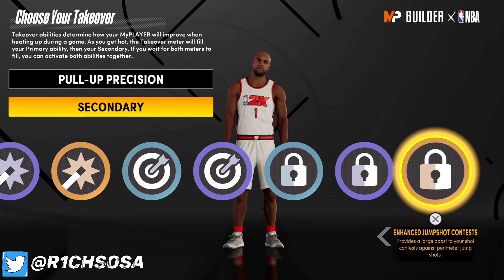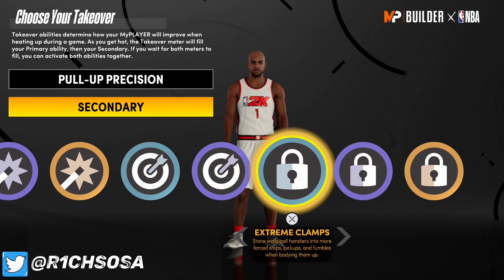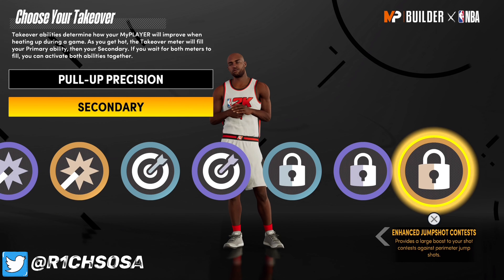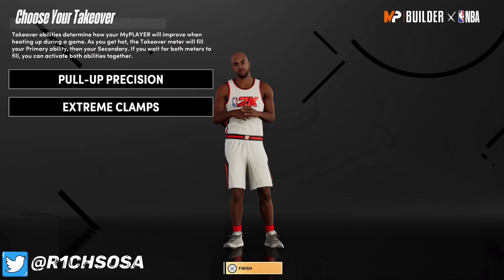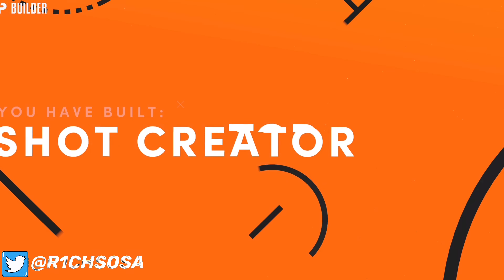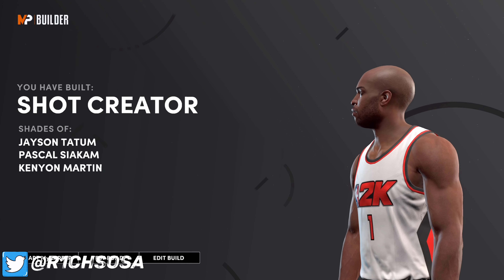I'm going to go more on the defensive side of things when it comes to my second takeover, so I'm going with extreme clamps or enhanced jump shot contest — you can pick either one. I'm going to go with extreme clamps, and as you can see we have made the pure shot creator.